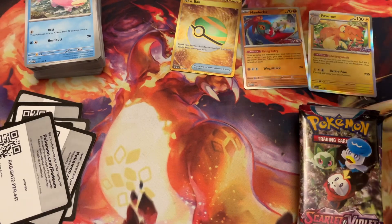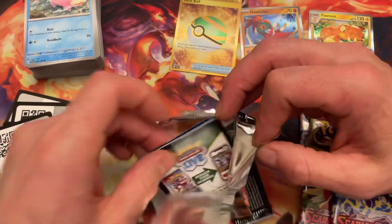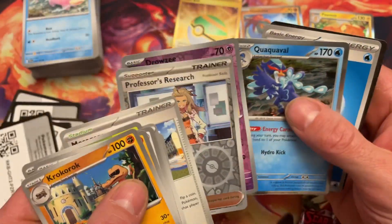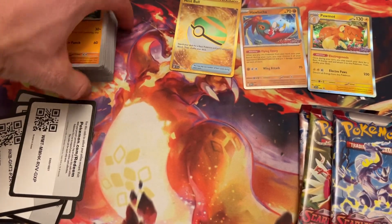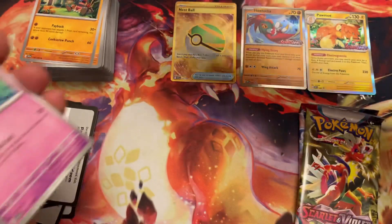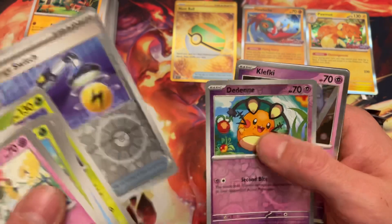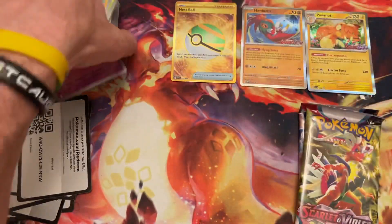Let's see what we get out of this next one. Mankey, Squawkabilly, Capsakid, Arven, Cacturnne, Mesgoza, Professor's Research, Jorogumo, Quaxly — nothing. We got nothing. And the next pack: Floatzel, Pommot, Swalot, Wiglett, Espathra, Arven, Cacturnne, Energy Switch, Thundurus, and Klefke — nothing out of that one.